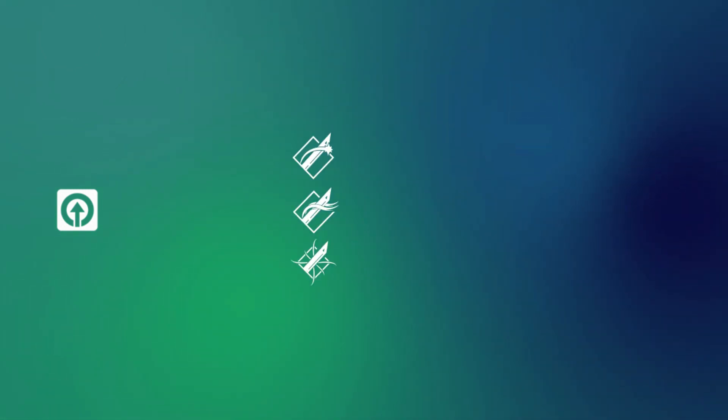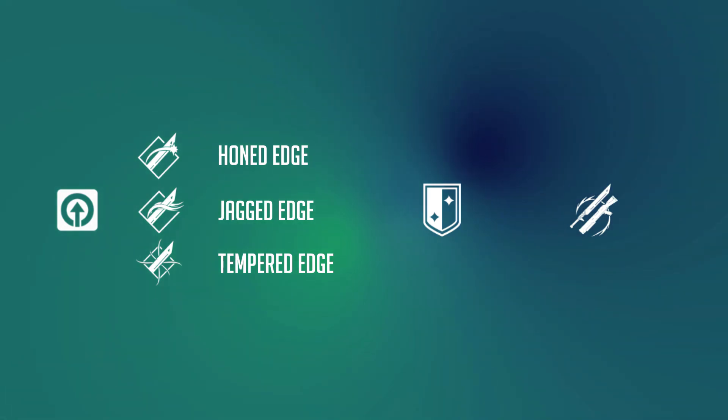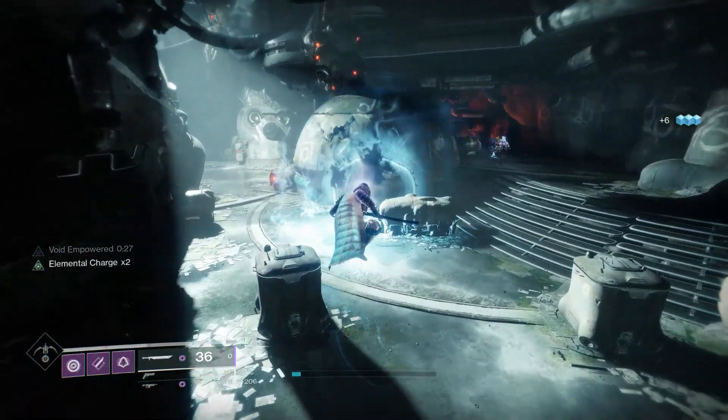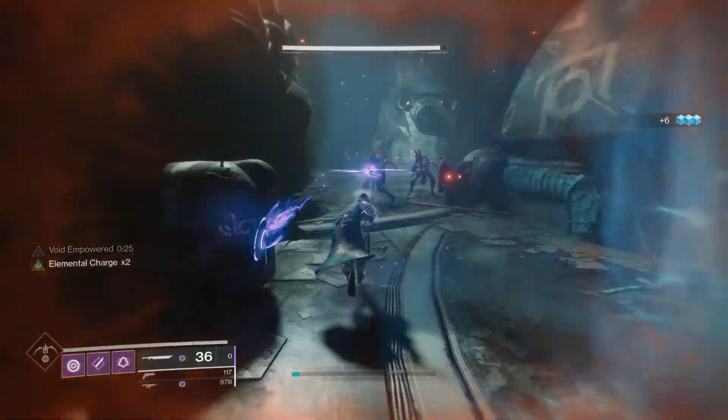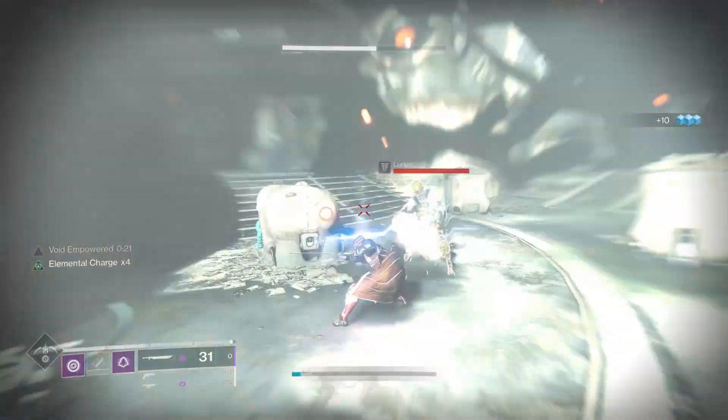Moving into the perks on Quick Fang, it's a lightweight frame. It is a static roll, but you can still choose the blade. We then have Swordmaster's Guard and also On Guard. The only way I knew of getting this weapon was completing the campaign, but I have heard of people actually getting this as a random drop on old content.